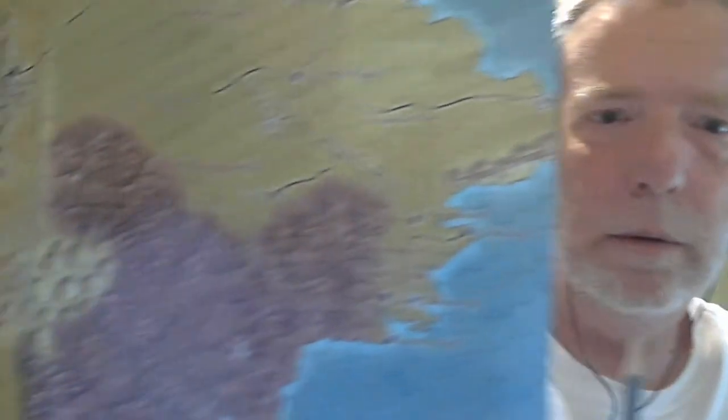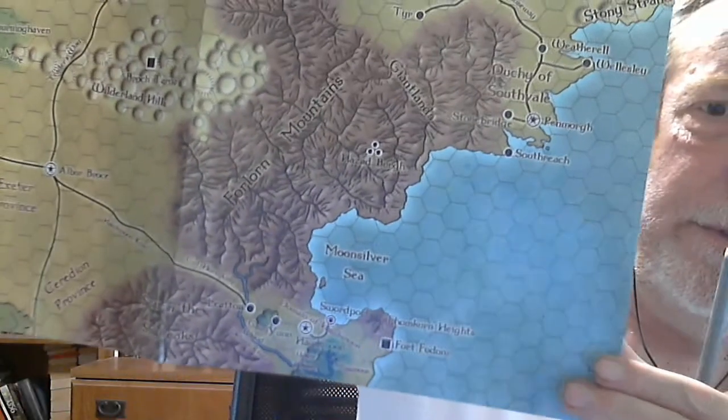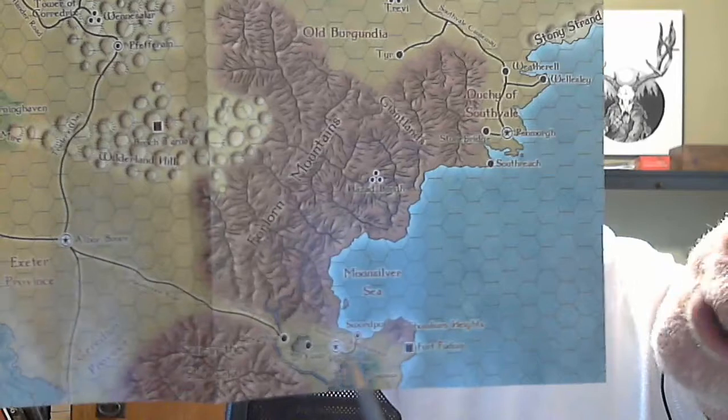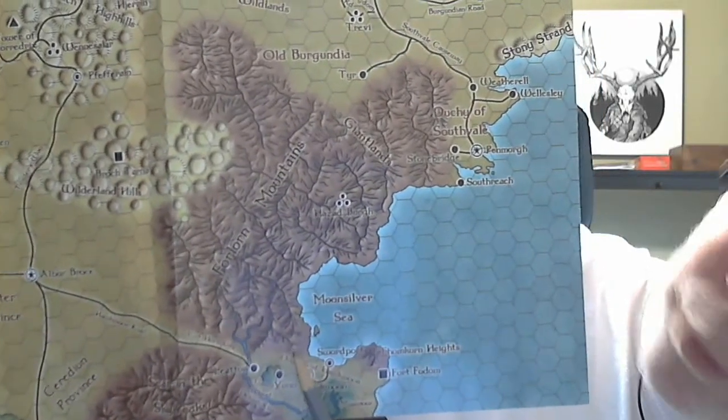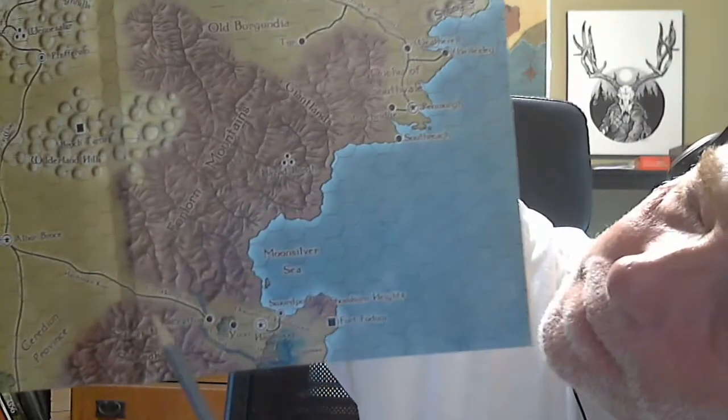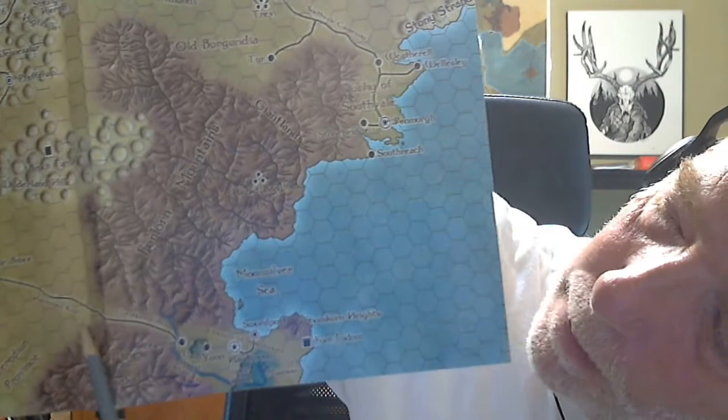Lance's area is right around here — this is the Duchy of Hawkmoon, which is not actually detailed in the Borderland Provinces geographical supplement, but it is featured in several of the old Necromancer Games adventures. The area where this adventure happens is right here in the Cuthorn Gap, which is the road connecting the domain of Hawkmoon to Exeter province in the Borderlands.